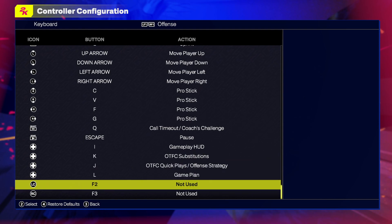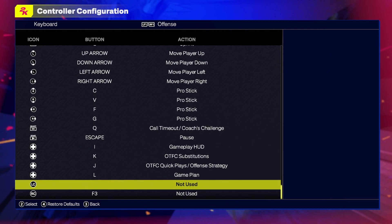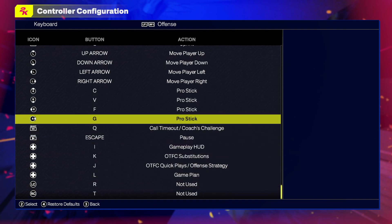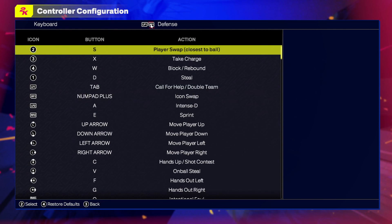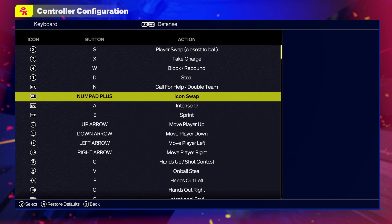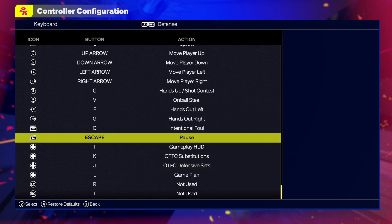The last two controls are left stick center and right stick center, so I will put R and D. Now go up and change the offense and defense. Here you change the double team — choose N — and for the icon choose M. So these are the best controls.